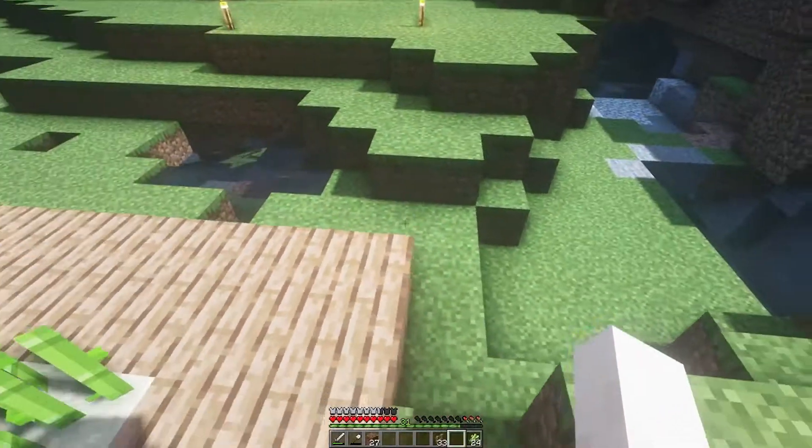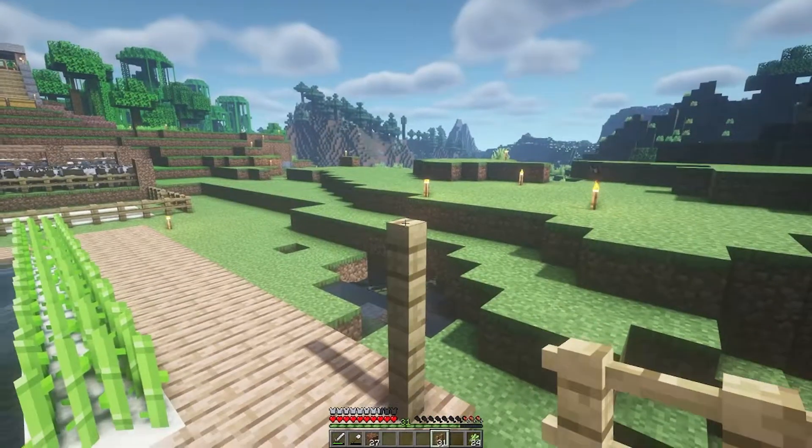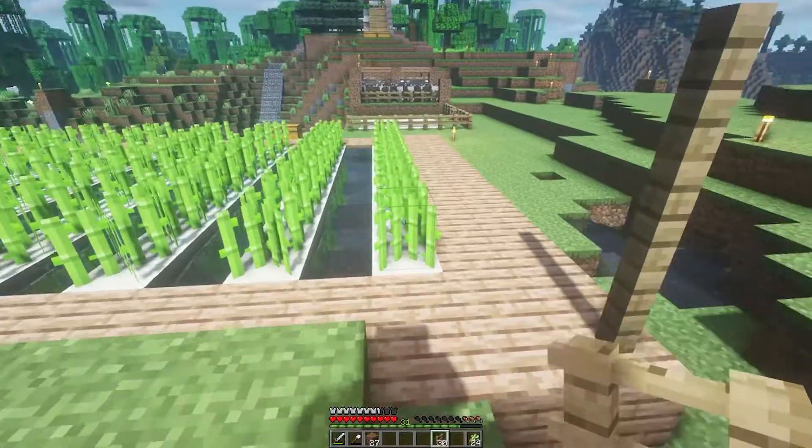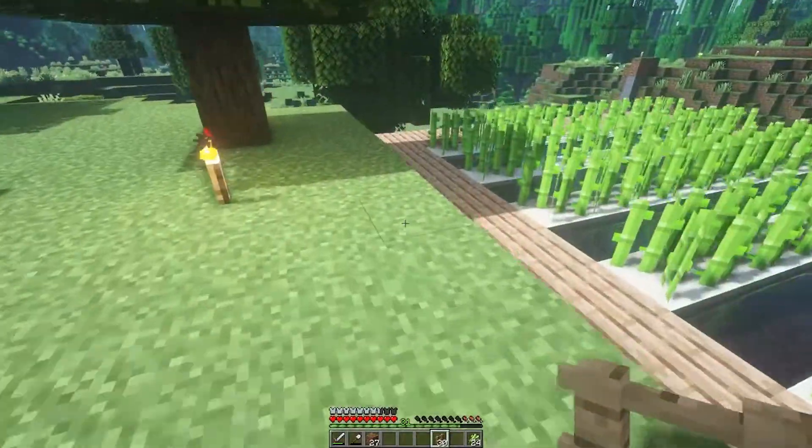Finish it off here with a little bit of decorative nonsense. You could just put a little fence around it — it's not a big deal, whatever floats your boat really.